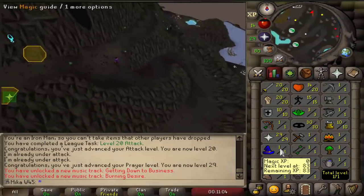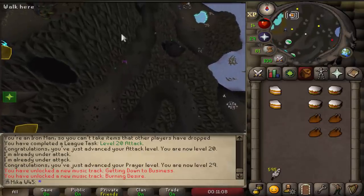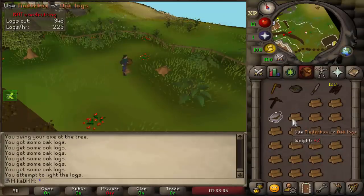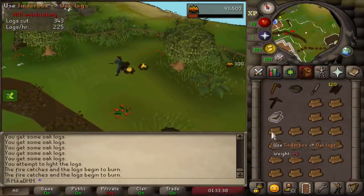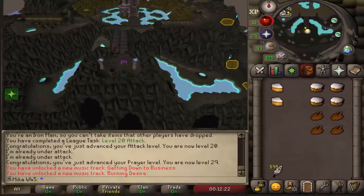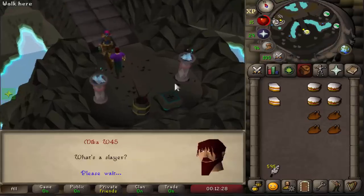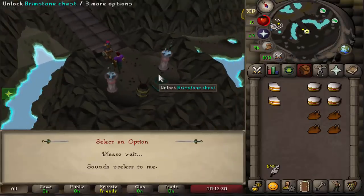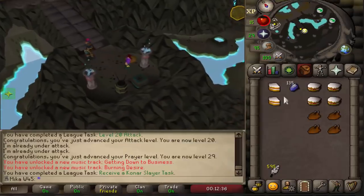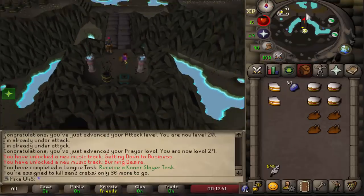The plan after taking the task is to train a bit of Magic, unlock the Battlefront teleport, and all sorts of things — I'll keep you posted on both accounts as I progress. We just took our first task on the Slayer account. Konar explains Slayer to me first, and then... we got to kill Sand Crabs, 36 to go. That's very, very good.